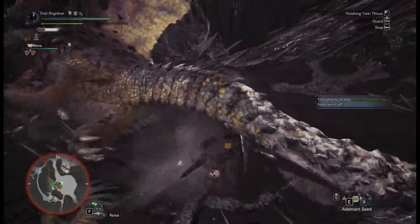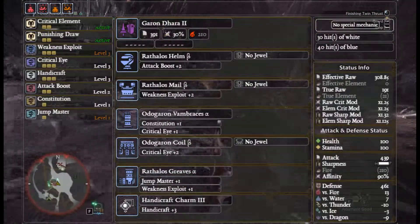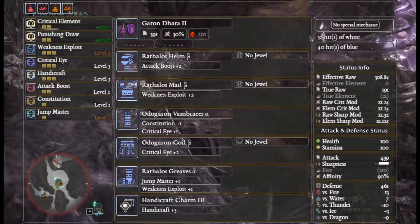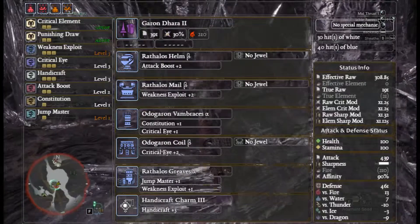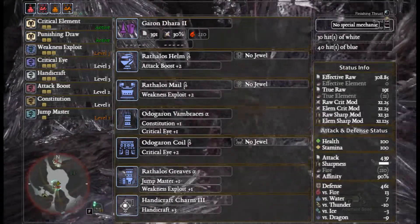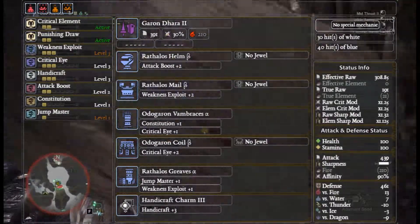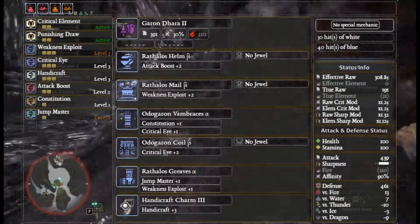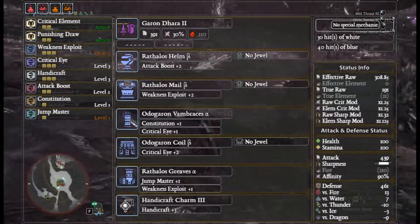The first lance setup: for pre-elder matchups you're going to want the Rathalos Helm Beta, Rathalos Mail Beta, Odogaron Vambraces Alpha, Odogaron Coil Beta, and Rathalos Greaves Alpha. You'll also want to start working on a Handicraft Charm. This gives you Weakness Exploit level 3, Critical Eye level 3, Handicraft depending on charm level, Attack level 2, and Jump Master. That gets you 90% affinity and a decent chunk of effective raw.